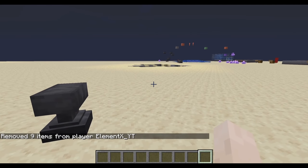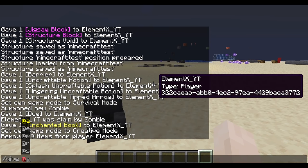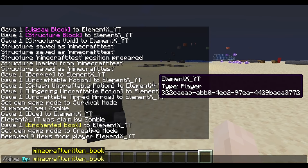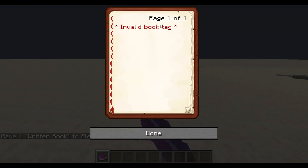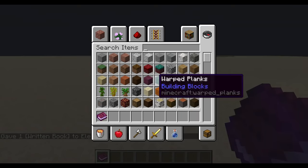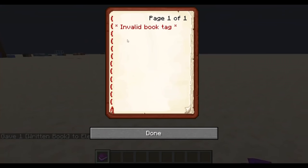The next hidden item is going to be another book — a written book. Give @p written_book. And if I were to open this, it says invalid book tag, because the book has nothing in it. I think that is why it says invalid book tag.